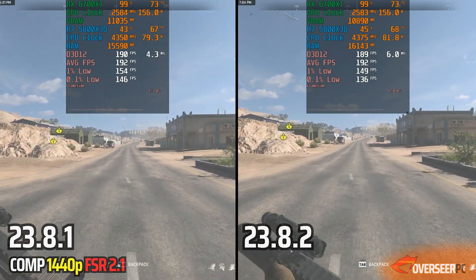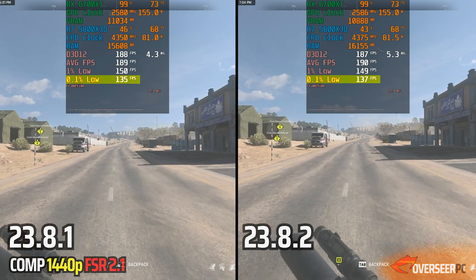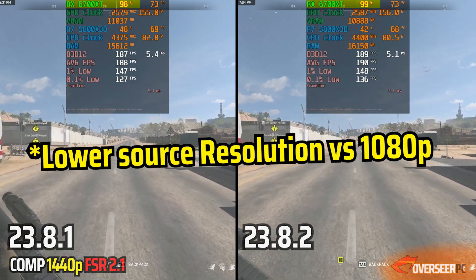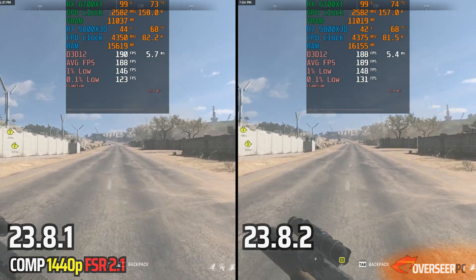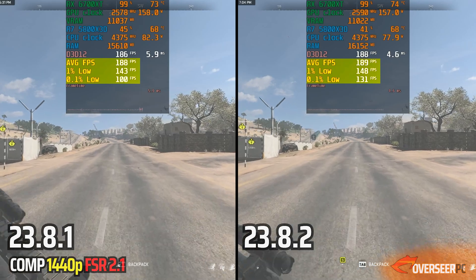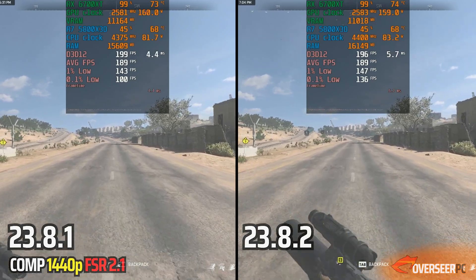With FSR at 1440p, the 0.1% lows are much more stable on the latest driver. This is likely because of a lower GPU load, even though both drivers hit 99% GPU utilization. RAM usage is slightly higher on the new driver, VRAM is about the same, and GPU power is slightly higher on the older driver.